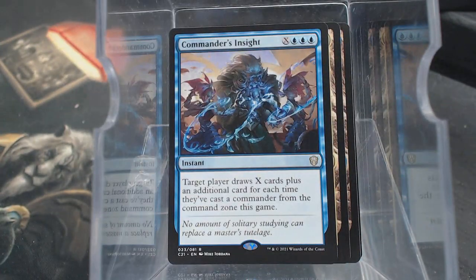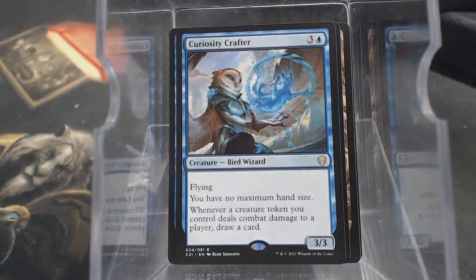Then we have some more new cards. Commander's Insight: target player draws X cards plus an additional card for each time they've cast a Commander from the Command Zone this game. That's really good in Partner Commanders since you're casting two different Commanders. Curiosity Crafter: whenever a creature token you control deals combat damage to a player, draw a card. Wow, that's really good.